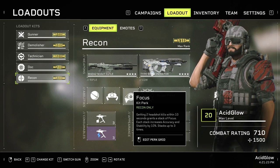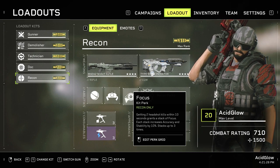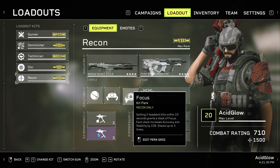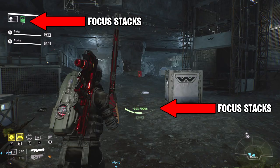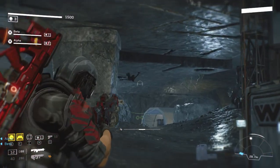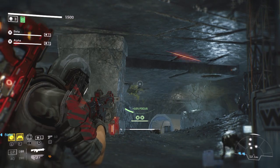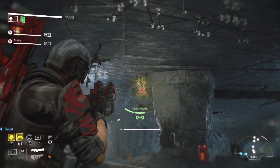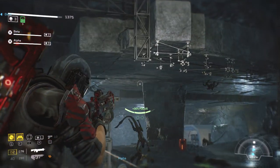The Focus Kit perk is the last one. Getting two headshot kills within 10 seconds grants a stack of focus. Each stack increases accuracy and stability by 10 percent, and stacks up to three times. The icon at the top left shows focus being activated upon your two headshot kills within 10 seconds, and also shows the amount of stacks you have. The bar in the middle part of the screen is another design for the Focus Kit perk being active — it shows the same stats in a way you can see during combat, since you don't always have time to look at the top left.